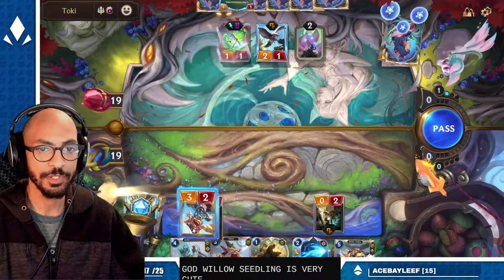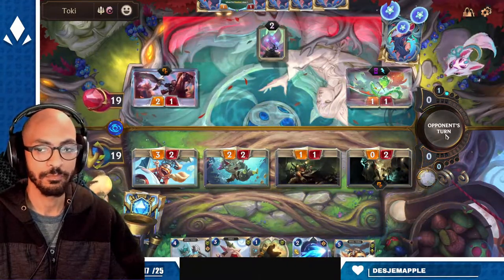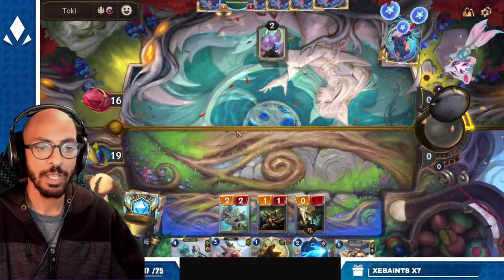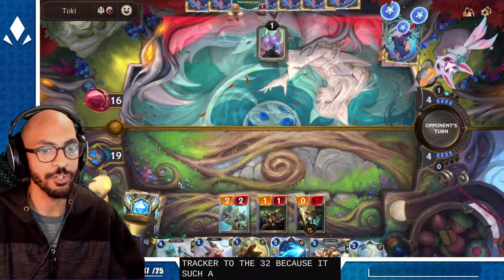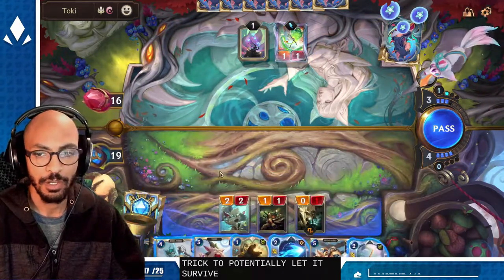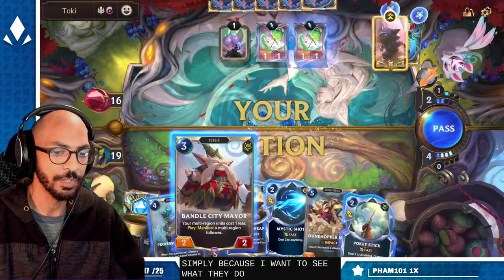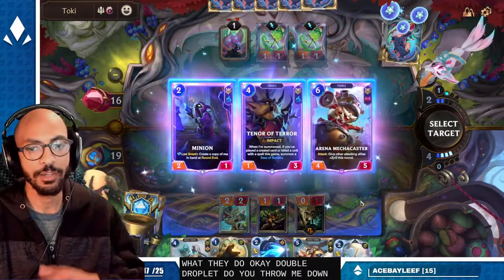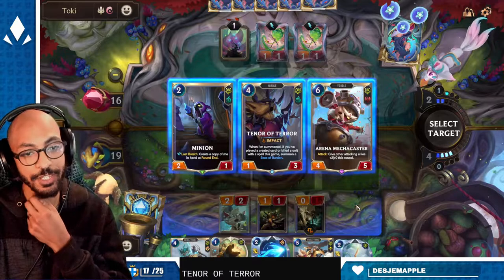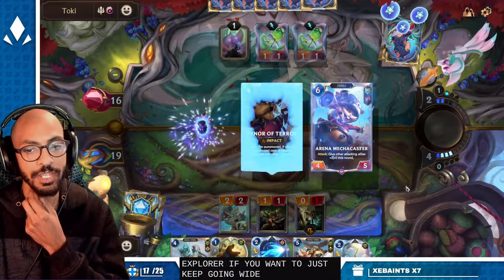God, Willow Seedling is very cute. We can give them that trade of Fleet Feather Tracker into the 3/2 because it's a challenger — it's going to take that trade anyway, and it's better to force it before they have a combat trick to potentially let it survive. I'm gonna pass simply because I want to see what they do. Okay, double droplet — we can throw Mayor down here. Mecha Caster — Tenor of Terror is cute. They both get buffed by Yordle Explorer if you want to just keep going wide. We'll take Mecha Caster.